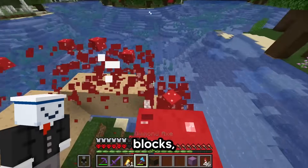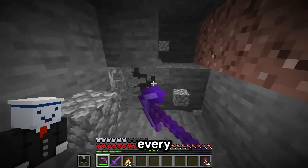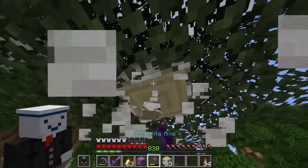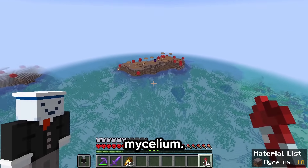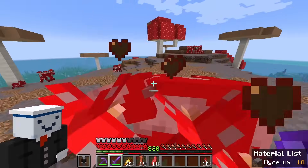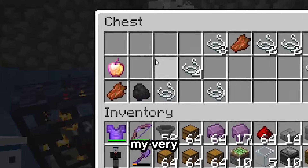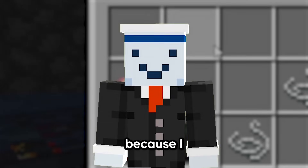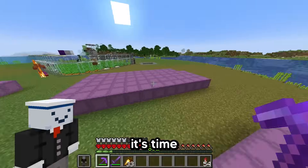I quickly gathered the mushroom blocks, packed ice, snow, wool, and practically every other material in the game. I also went back to the mycelium biome to get more materials. While getting materials, I also found my very first golden enchanted apple. Anyways, now that I got all the materials, it's time to find a place to build it.